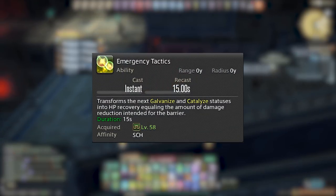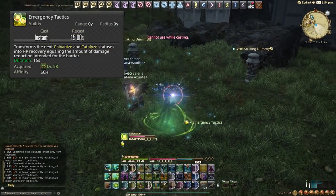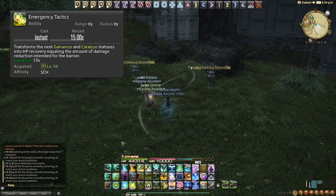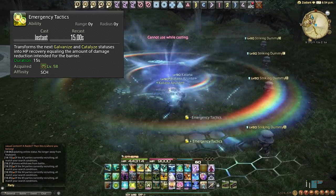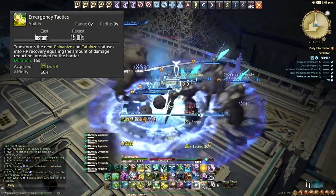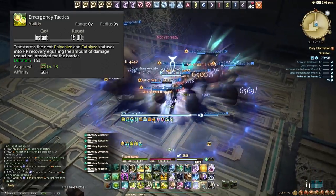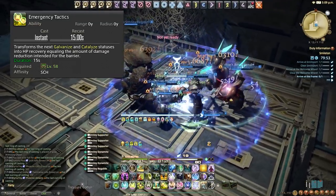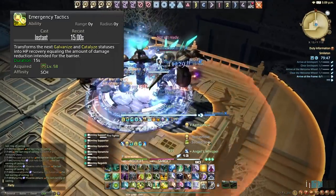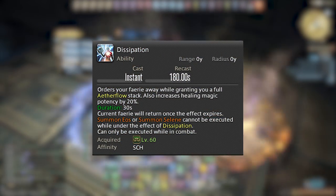Emergency Tactics will allow the next Adloquium or Succor to convert the shield into additional healing — essentially doubling the heal but removing the shield. I don't use this too often, but if you need to top up the party during a mechanic and have no other OGCD heals available, combine Emergency Tactics with Succor to top your party off.